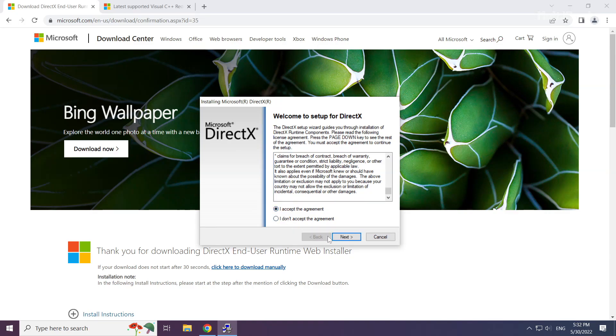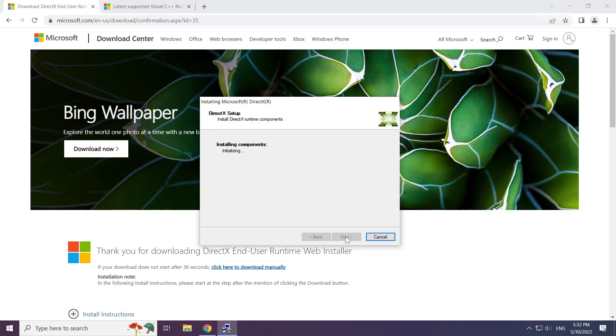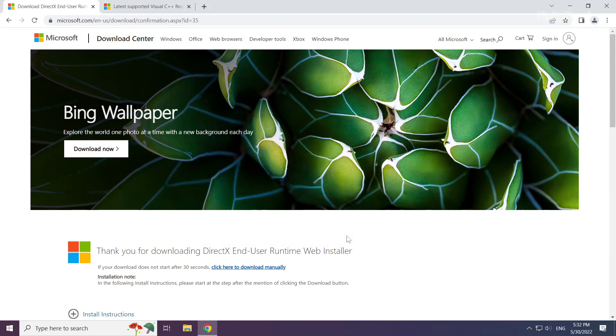Click I accept the agreement and click Next. Uncheck Install the Bing Bar and click Next. Installation complete — click Finish. Close the DirectX website.